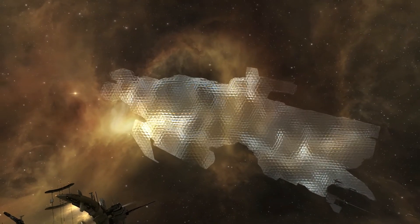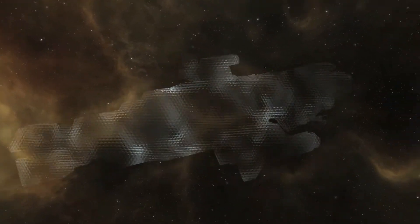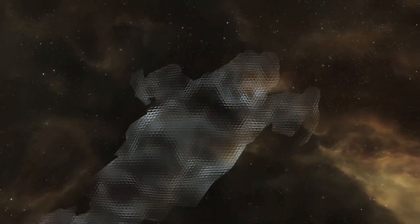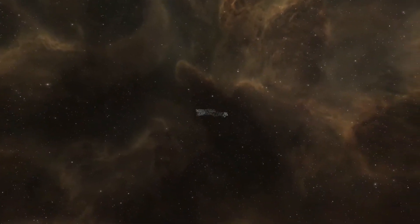I think the development team has done a great job on making the Cloaking effect seem more realistic. The ship appears to be covered with hexagonal screens that show off the surrounding area. It is very reminiscent of the James Bond car cloak in Die Another Day. But whether or not you liked that movie, the Cloaking and De-Cloaking effect now looks rather cool.